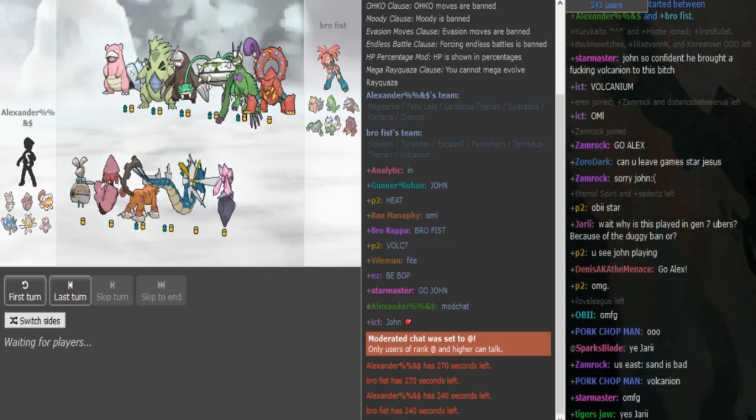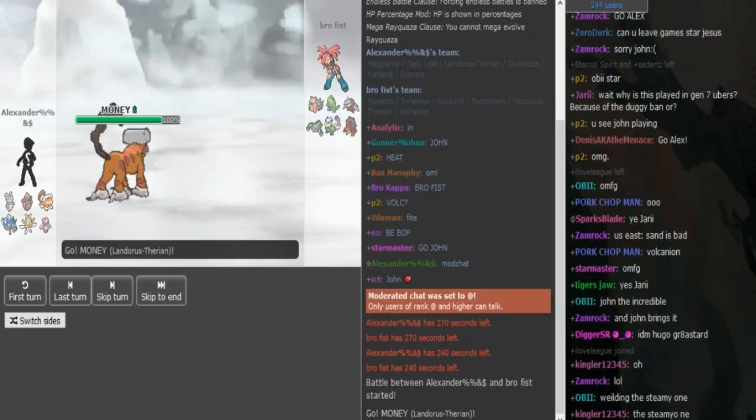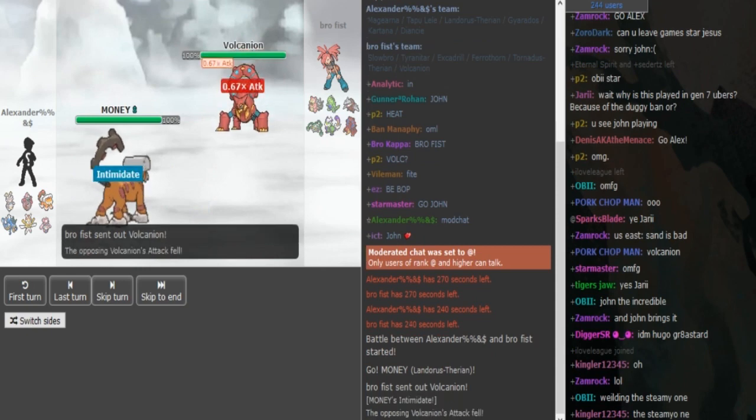Alex has this HO team. It's a Sash Lead Landorus with Stealth Rocks, Swords Dance, Explosion, and Earthquake. He changed some of the mons on the team — there was a Magnezone, he changed it to a Magerna.